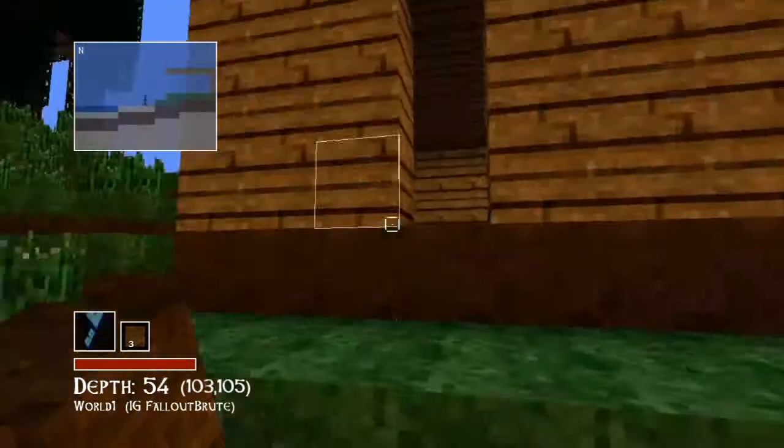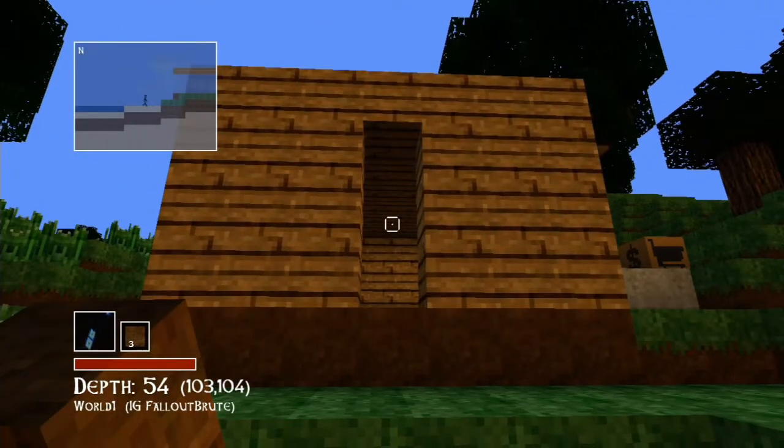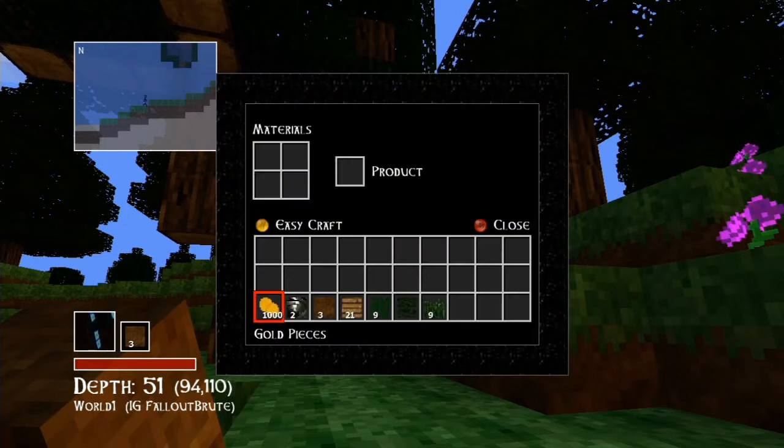Welcome back to Total Miner with Brute. Today we've got a couple things we're gonna do. First, we're gonna fix our house. I left it last episode without a door and a stair to get up there, so we've got to get that fixed before it gets nighttime and any hostile mobs come around.